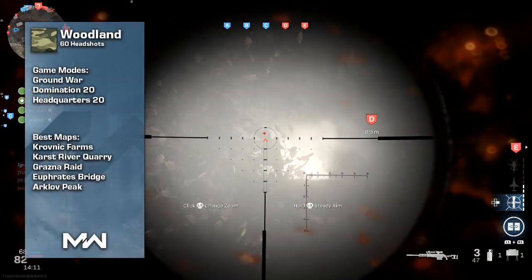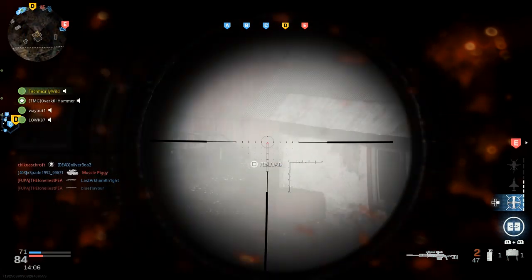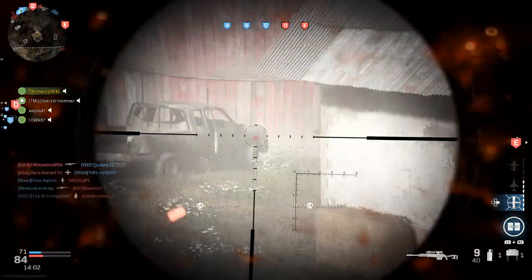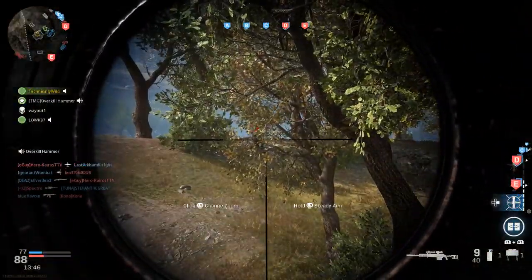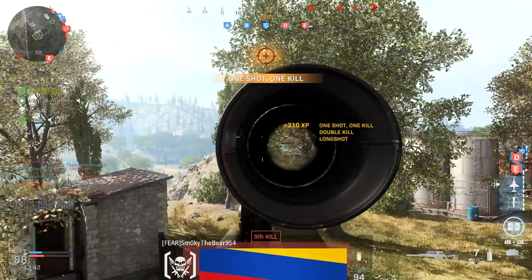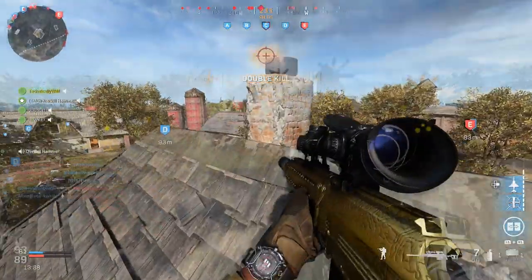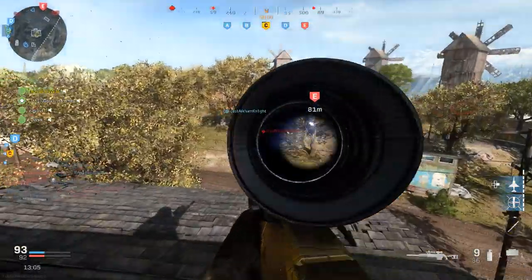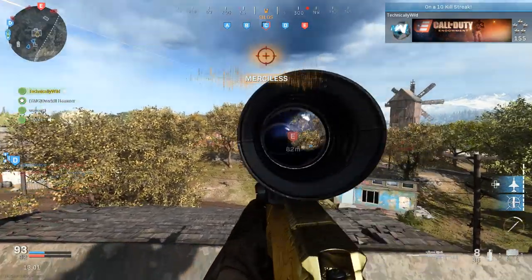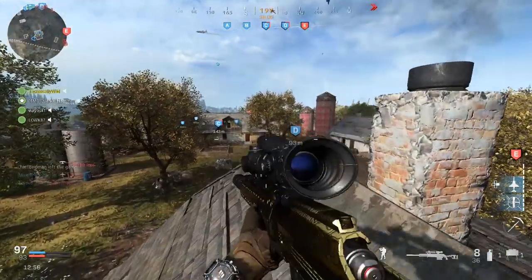Next is Woodland, which requires 60 headshots — really easy to complete as well. In Ground War, getting headshots is easy because a lot of players snipe or just sit around aiming at one area of the map. If you can find those bad players or anyone camping and holding a sightline, the maps are so big you can aim on their head and get the shot easily. At long range, aim slightly above their head and you'll get that headshot super easily.